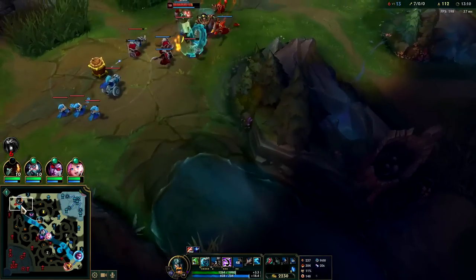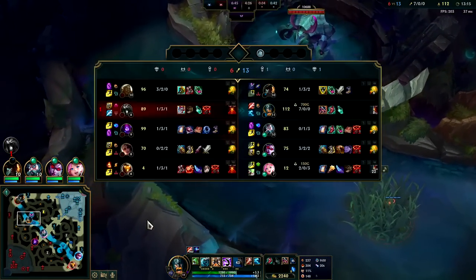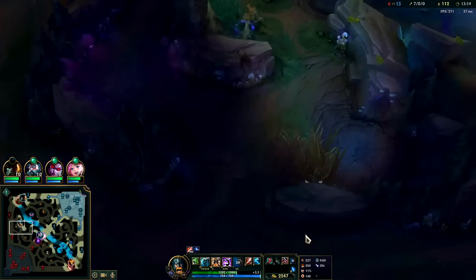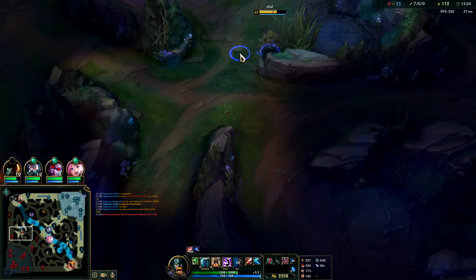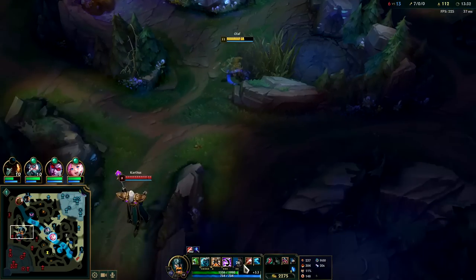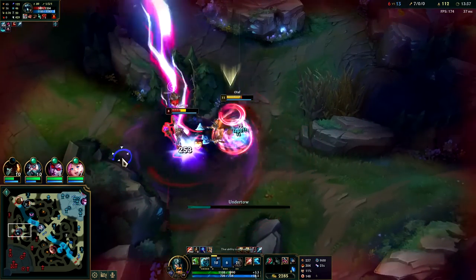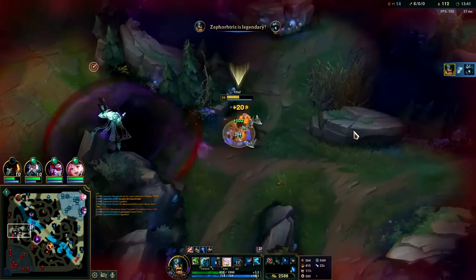We could take Herald here for sure — we really should since Karthus is dead. However if his topside is up, he's about to walk into me and we'll eat him alive. I think he's about to walk into me. I need to spend my gold anyway. He might go for his red buff — oh, he's probably going for his red buff. He might think I'm in his bot-side jungle. Auto attack, W reset, auto attack E, auto attack, Goredrinker down — he's dead.